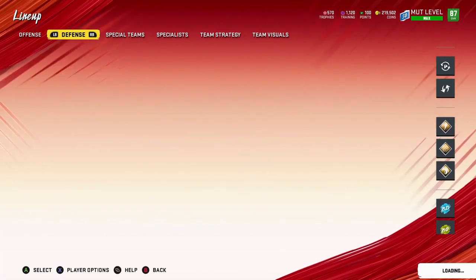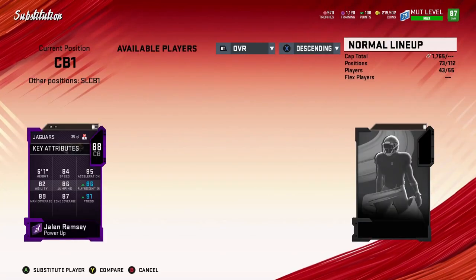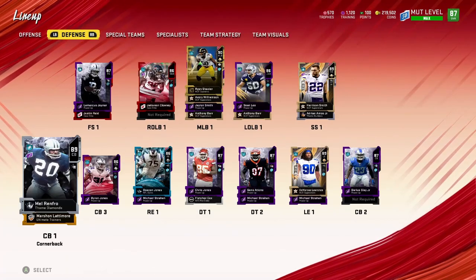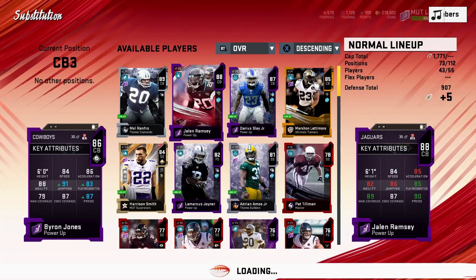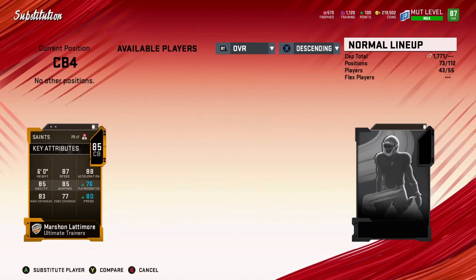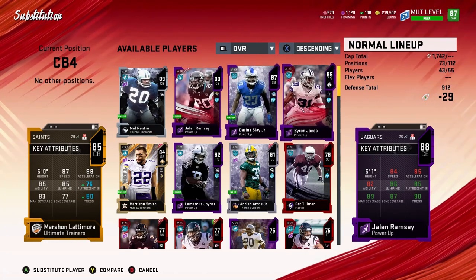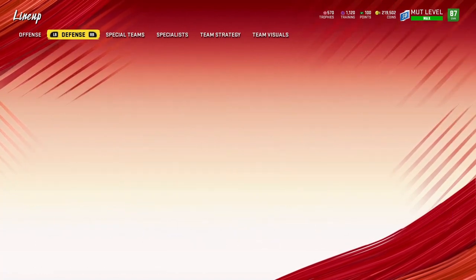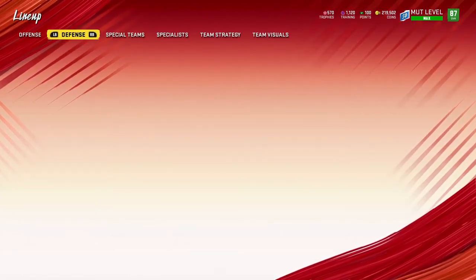I will put him into the lineup for now and we'll check out how everything's looking. He's gonna be my number one cornerback of course. Then I'm gonna put Byron Jones as my fourth. I'll put Jalen Ramsey in the slot, and Byron Jones as my fourth. I'll keep Marshon Lattimore as the fifth just because on certain players I can put him in — it's always good to have all the cornerbacks you need, you can put them in any position whenever you want.